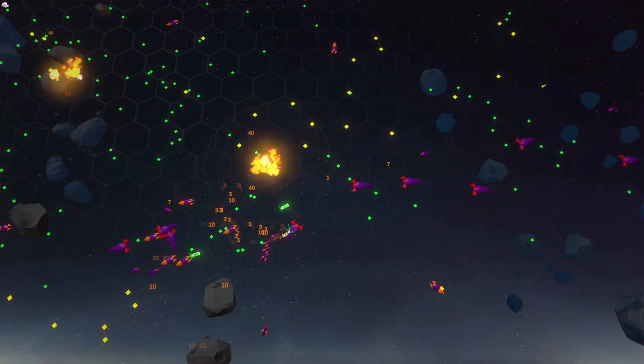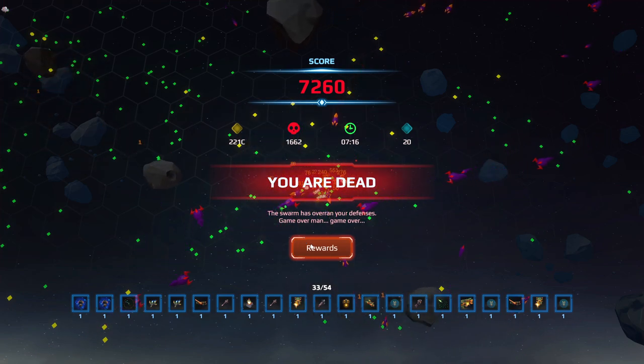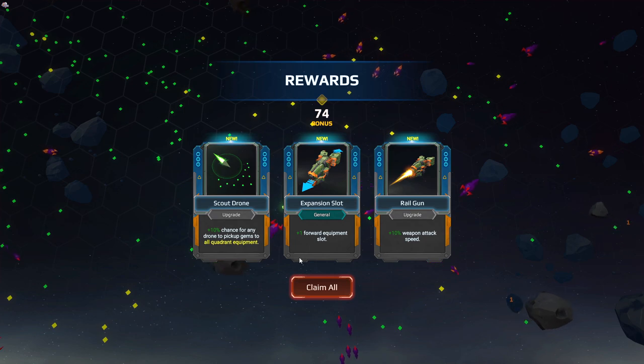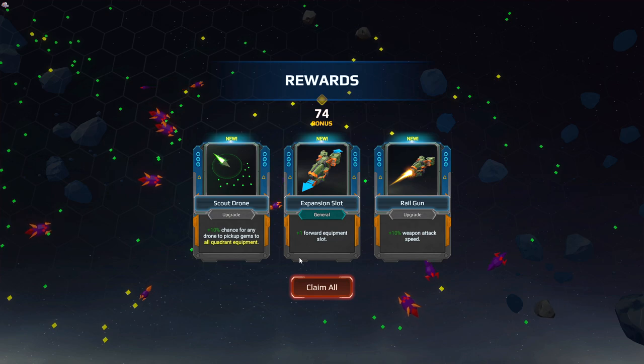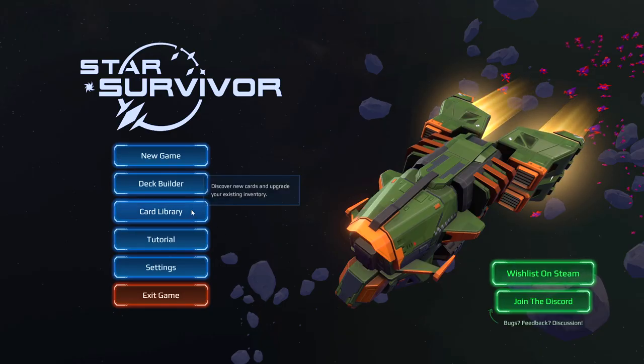That's two. I don't know what killed me. Well, I got new card packs, so that's good. We've got a scout drone — oh, it's a chance for any drone to pick up gems. For all-quadrant equipment, we put that somewhere. We only get to pick one of these... oh wait, I can claim them all. Never mind — I'm completely wrong about what I can do here.